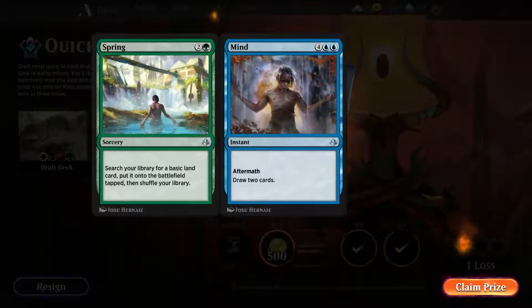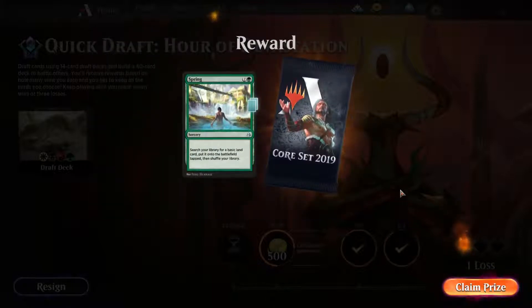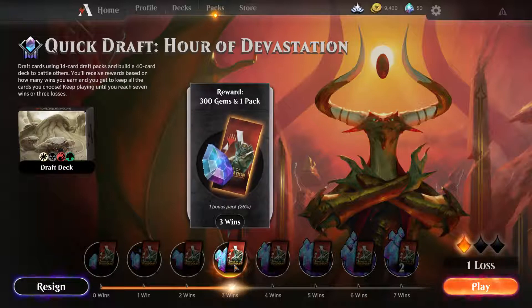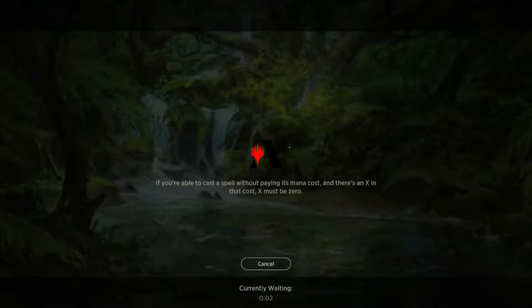We got a card — oh, we got Spring to Mine First: search your library for a basic land card, put it on the battlefield tapped, and then draw two cards. And we got a pack of Core Set 2019! Claim those — we're on to win number three, let's go for win number four. I'm going to keep going — 31 minutes into this episode, we keep going here.